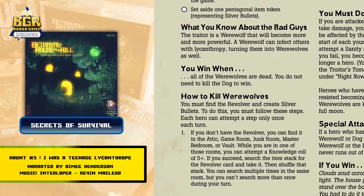How to kill werewolves: You must find the revolver and create silver bullets. To do this, you must follow these steps. Each hero can attempt a step only once each turn. Step 1: If you don't have the revolver, you can find it in the attic, game room, junk room, master bedroom, or vault. While you are in one of these rooms, you can attempt a knowledge roll of 5 or higher. If you succeed, search the item stack for the revolver card and take it, then shuffle that stack. You can search multiple times in the same room, but you can't search more than once during your turn.